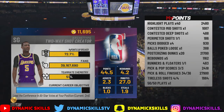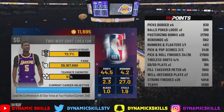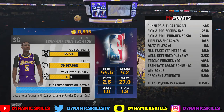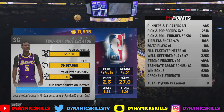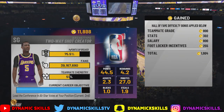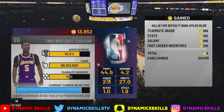First things first, before we get into this video, you have to be a 94 overall to get on-court coach. The on-court coach badge is key. If you don't have on-court coach, just run some simple pick-and-rolls, or if you're a point guard you should be good. But if you don't have on-court coach, you cannot do this method.